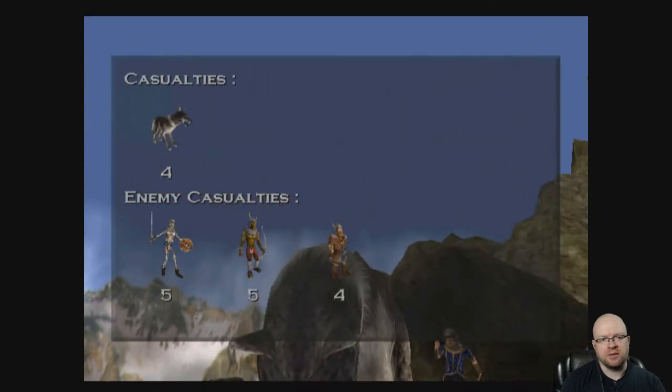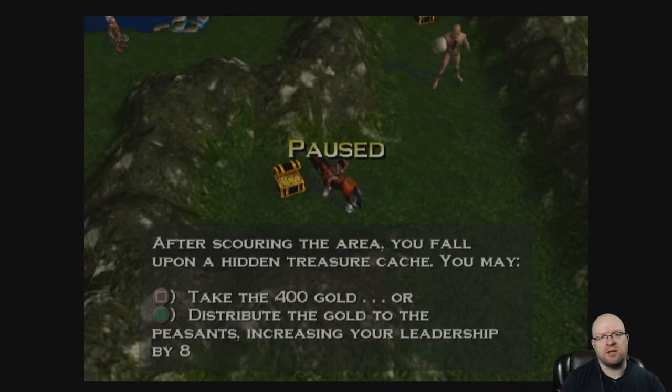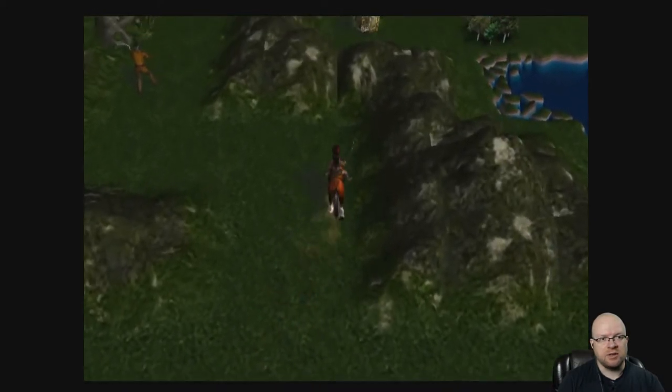There we go, another battle done. On the main map — the overworld — you'll find treasure chests. You can either take gold or increase your leadership skill. Leadership is your ability to command troops; the higher the number, the more troops you can have. In a typical Heroes of Might and Magic game you'd choose between gold or experience. We're going to go for leadership since we want to eventually command more and more powerful troops.